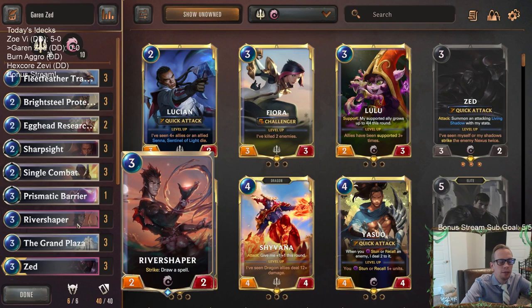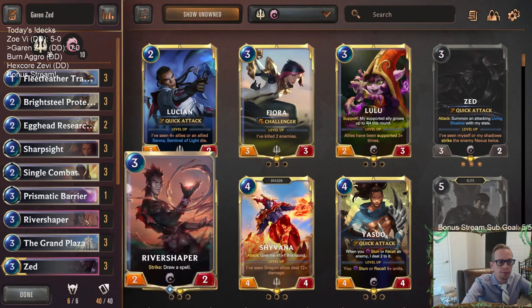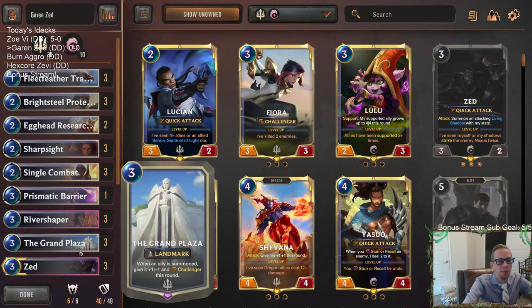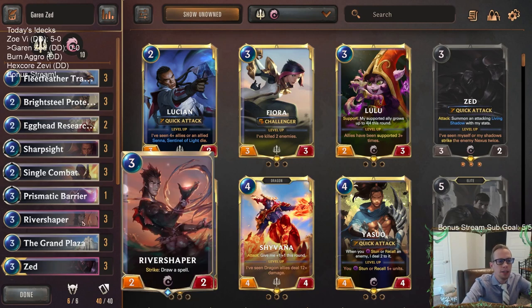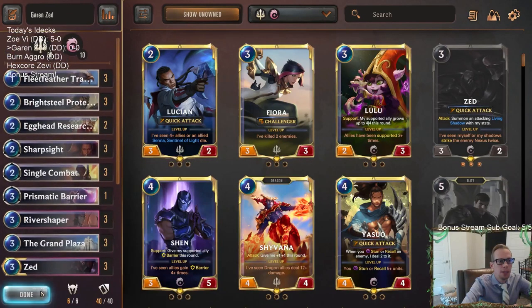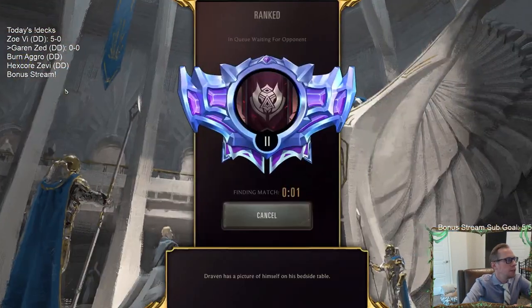River Shaper with Grand Plaza could let it be a 3/3 Challenger to challenge a smaller unit instead of allowing them to block with their larger thing. Or with the plaza we gain other challengers that can challenge the big units and keep River Shaper alive. We've been on a huge streak — 24 and 1 in our last 25 games over the last three days. Let's try to keep that going.